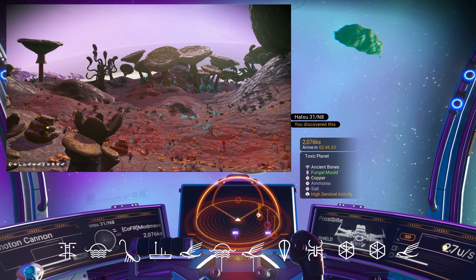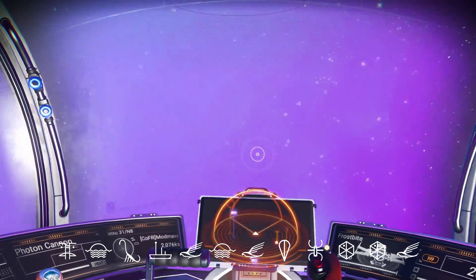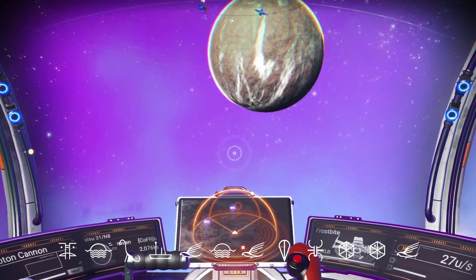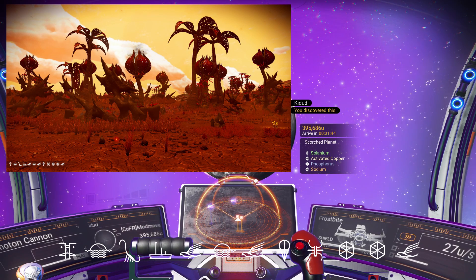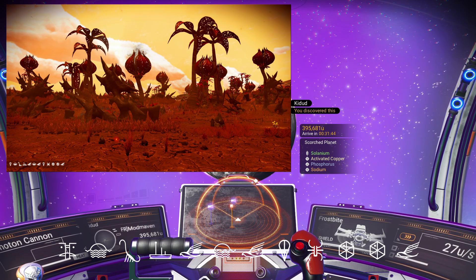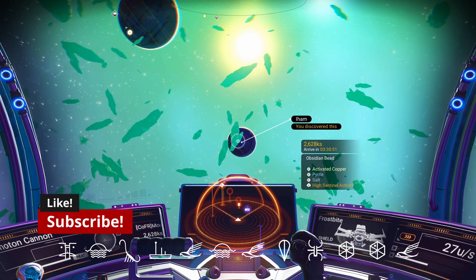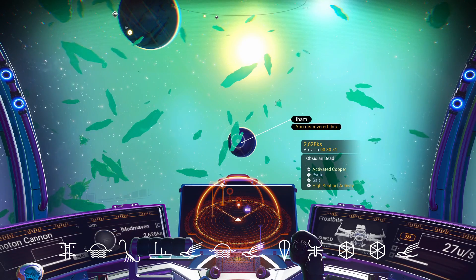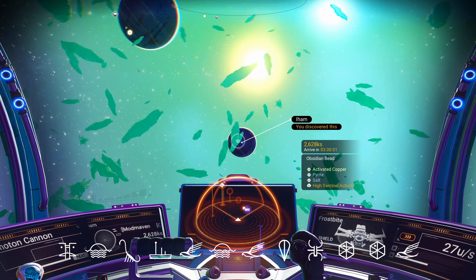We have a toxic planet with some ancient bones, lots of purple, and some mega mushrooms that look pretty nice along with the rings of the planet. Then we have our scorched planet with kind of a golden red look, some torn palm and bulb look — it's an extreme planet but you can get some selenium there, so that's not bad. Rounding it out, our sixth planet is an obsidian bead planet — another extreme planet with lots of hazards, walls of flame and so forth, so watch out for that one, but cool to check out.